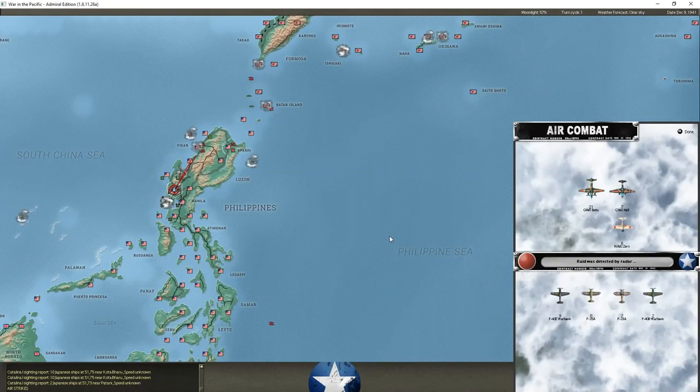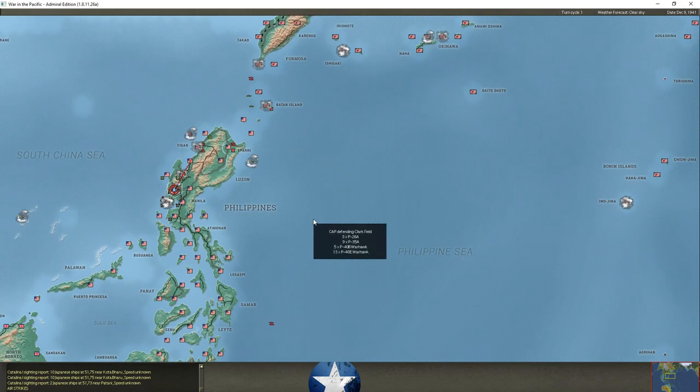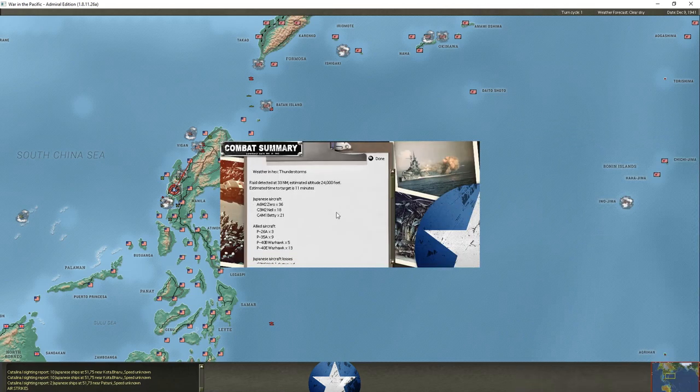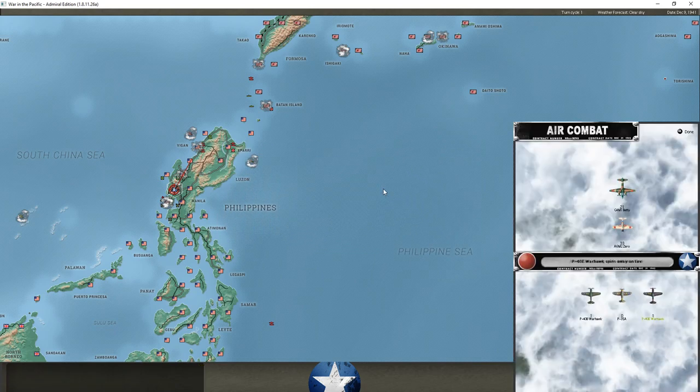Air phase is beginning. We're getting some interceptors up to hopefully reduce the threat against the Philippines. We've got 25 Warhawks — 36 versions of the P-40 — and 18 other fighters. We're claiming two Zeros destroyed, four Nells, one Betty, with the loss of just one aircraft. That's a very successful CAP operation. But now a much larger enemy force of Zeros is escorting a smaller force of bombers — looks like Clark Field. We lost several aircraft, about five on the ground, and the enemy lost two in the air, plus a couple of runway hits.